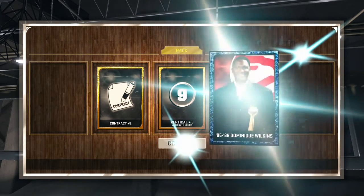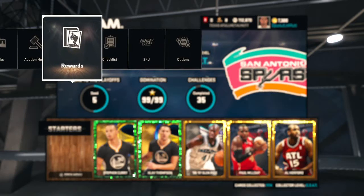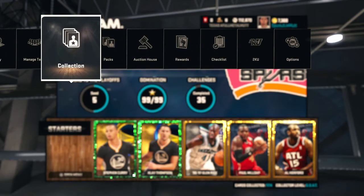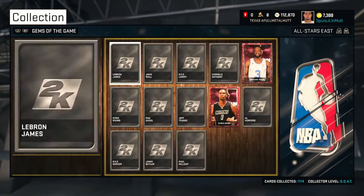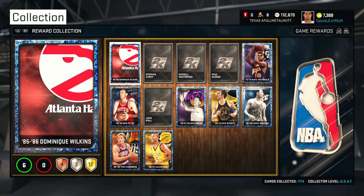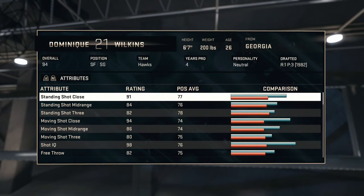We get a vertical boost and post high contracts, and we've all been waiting for Dominique Wilkins. Oh nice, that's a nice picture, man. Good thing I like about Sapphires is you can't accidentally sell them, so I'm glad I got that. It's in the rewards.